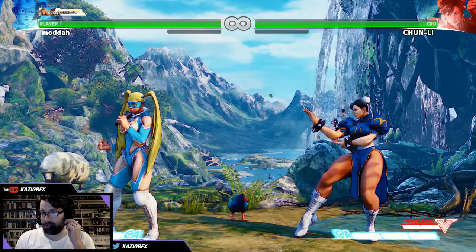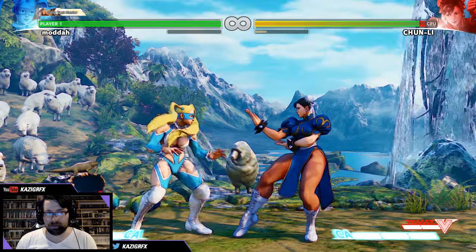So besides that, let's look at her normals. She has a jab — I like this jab a lot, it's awesome. She's got a chop and a clap. She's got a heavy punch and a heavy punch variation which is cool. Forward and heavy punch — push.